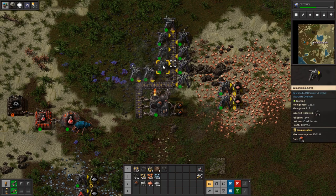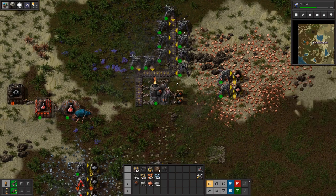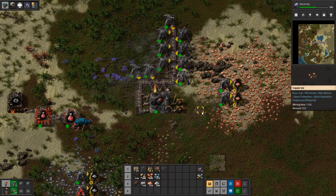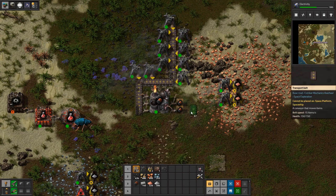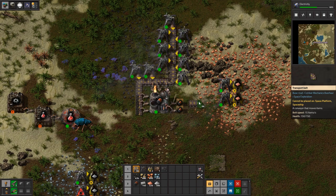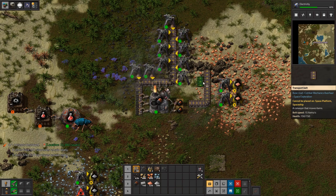There we go — now we're keeping up, now we're doing it. Wow. All right, so this thing needs 10 burner miners to keep up with the fuel needed for this. Wow — all right, so with that being said, this is really, really temporary. I really don't think this is what I'm going to go forward with in the future, but I want to keep these guys fueled.